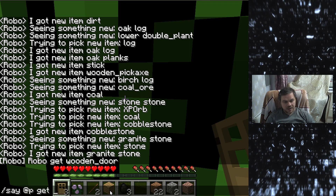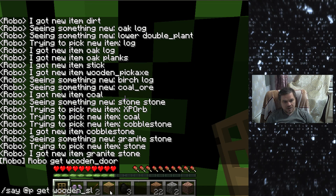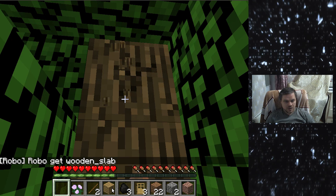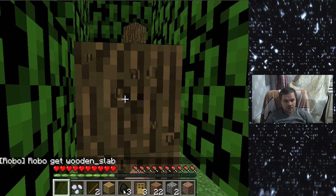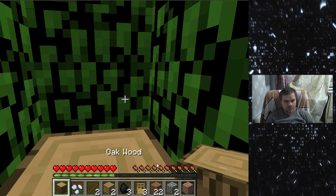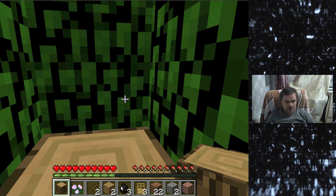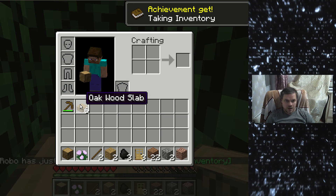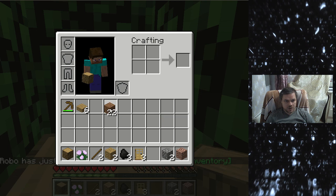So let's ask the agent to get a wooden slab. And now it doesn't have enough planks, so it decides that it needs to mine some oak. And it successfully gets a wooden slab. So everything is cool.